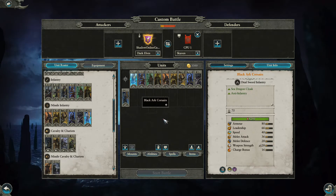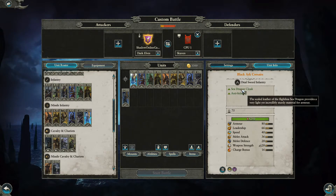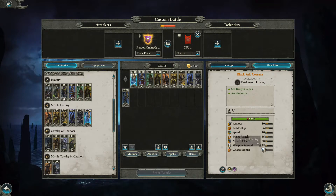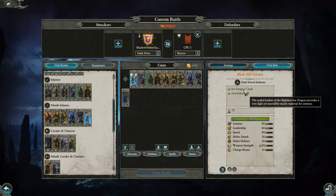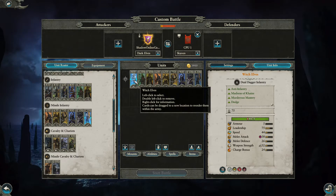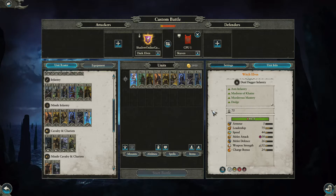Next we've got the Black Arc Corsairs, which start at 600 gold. They have the Sea Dragon Cloak — described as very light and incredibly sturdy material for armor — so they have better armor at 80, which is pretty good. They also have anti-infantry. To rank that out, it costs between 20 to 30 gold per level, and once we get to the final level they cost 846. Their leadership, attack, and defense have all gone up.